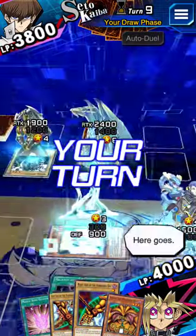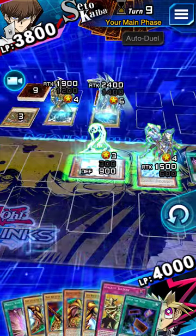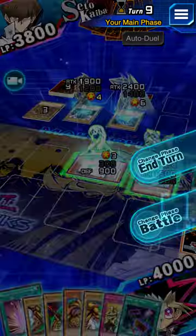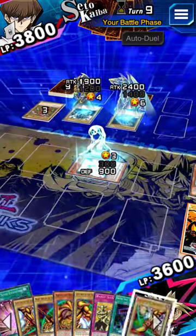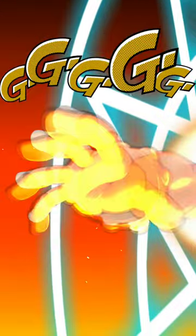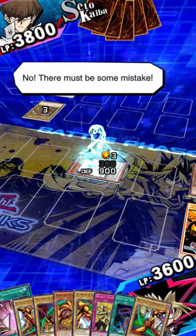I end my turn. Here goes — it's my turn, I draw. I activate a continuous spell. Let's battle — let's see you get past this. My monster's effect activates. My monster's effect — no, there must be some mistake.